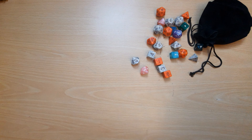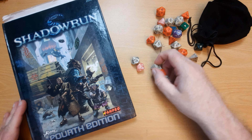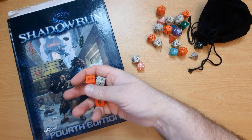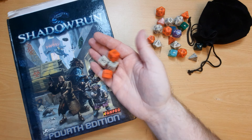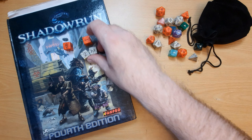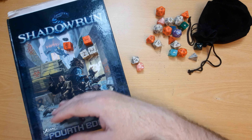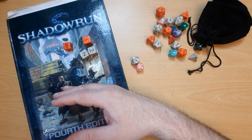Then there's Shadowrun, which works in the same fashion except it uses d6s and the target number is static. You just need a different number of successes to achieve things — you'll have a threshold. So with a skill of four dice, we roll the four dice and we're looking for fives and sixes. We have one six, so we've achieved a threshold of one. A particularly tough thing might need three or four successes to beat, but you can achieve those by continuing to do the task.